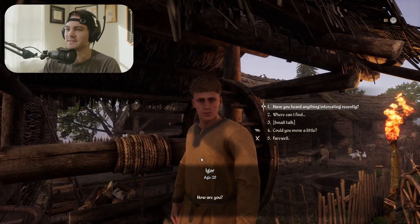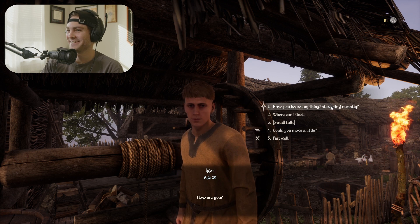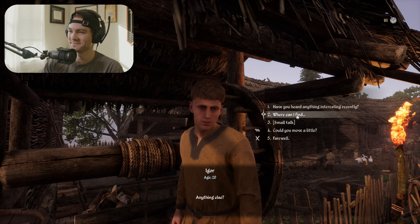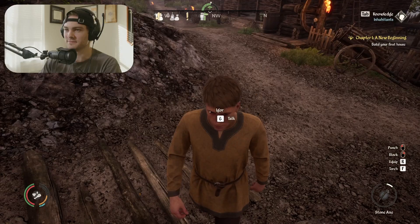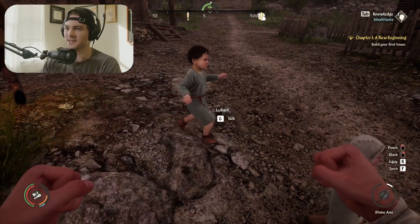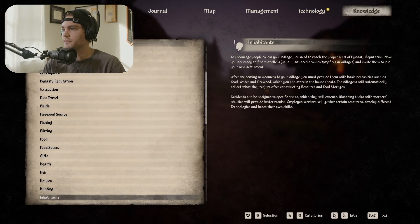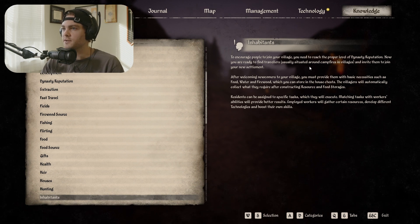They're gonna see your one shack and go 'oh no, what have I done?' This guy looks like Jake Paul with the medieval peasant haircut. To encourage people to join your village you need to reach the proper level of dynasty reputation — then you're ready to find travelers situated around campfires and invite them to join your settlement.